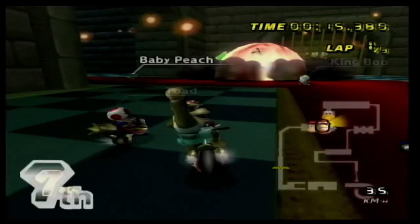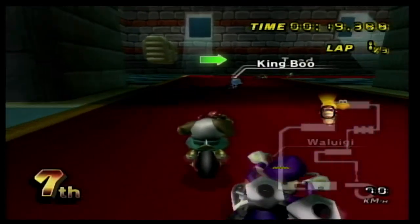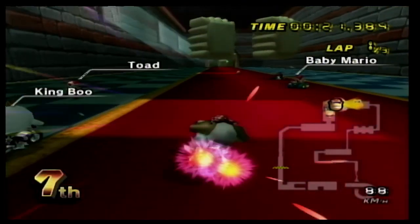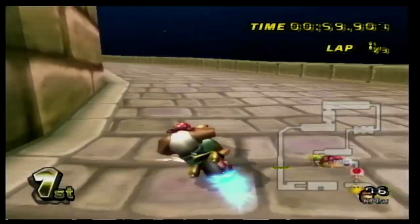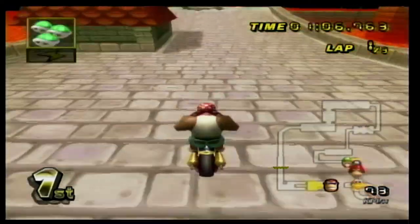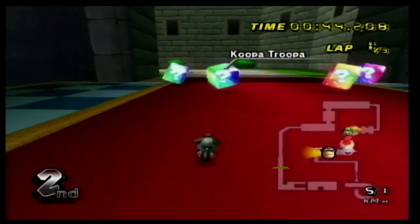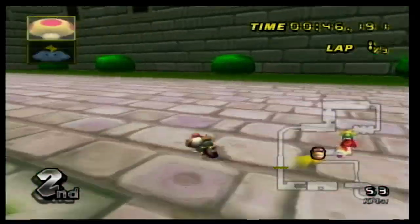First we got N64 Bowser's Castle. It's an OG — it had its debut in Mario Kart 64 and made an appearance in Mario Kart Wii, and everything about it is so perfect. You got the thwomps to dodge, a tower to race up, and then you end up driving on top of the castle wall. It's a pretty good one that I'd like to see come back. I'm showing the Wii version of this track just because I don't have my N64 with me and the Wii version is close to the original.